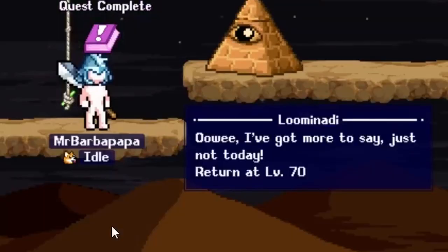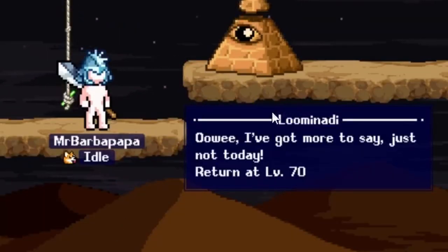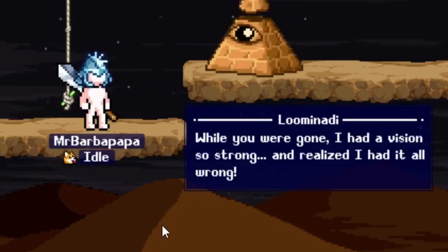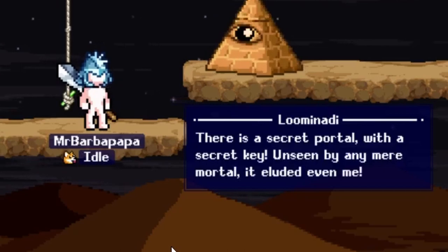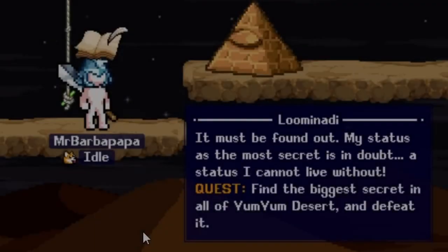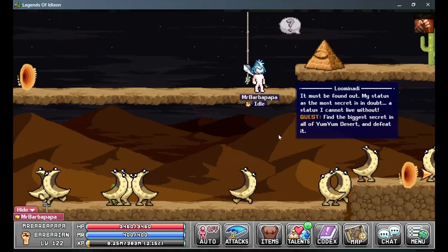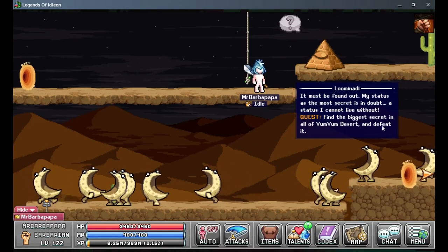Let's head back. I got more to say, just not today — return at level 70. While you were gone I had a vision so strong and realized I had it all wrong. There was a secret portal with a secret key, unseen by enemy immortal — it eluded even me. It must be found. My status as the most secret isn't out, a status I cannot live without.